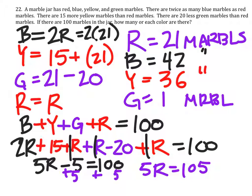We can check this simply by adding these numbers: 21 plus 42 plus 36 plus 1 is 100. Checked.